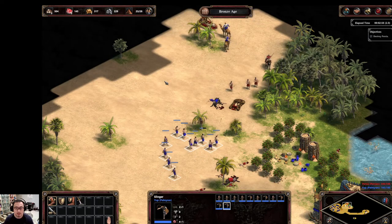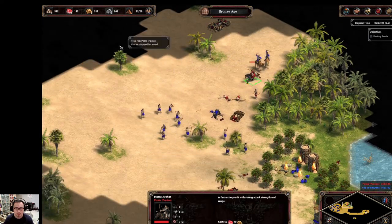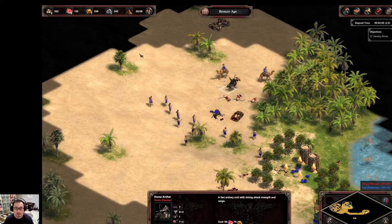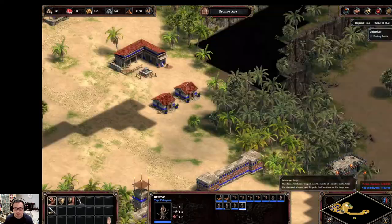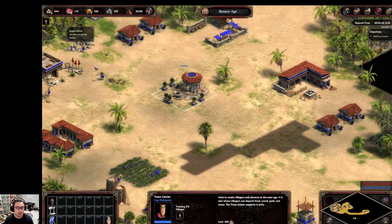My slingers were stupidly targeting the storage pit inside of these bad guys. But I took them out with minimal casualties, which is exactly what I wanted here.